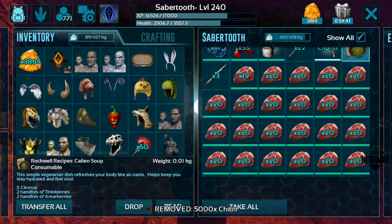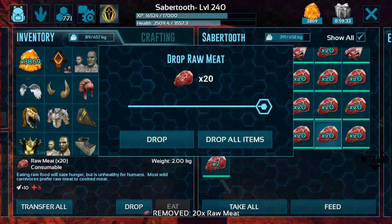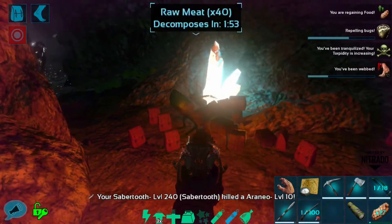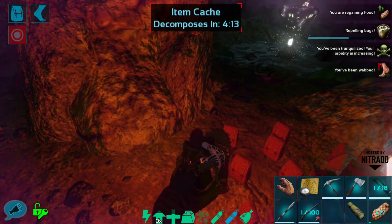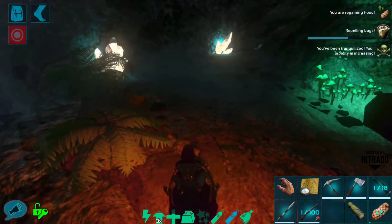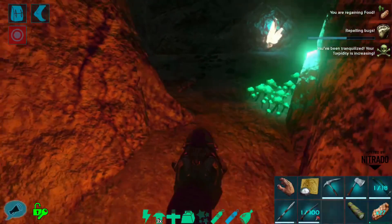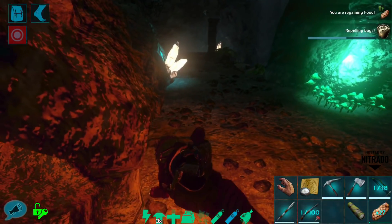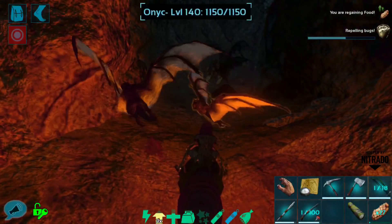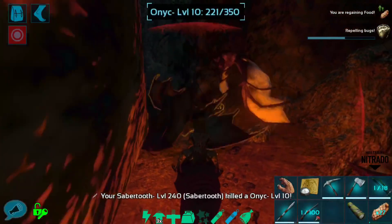I don't want to drop everything — I'll drop all the chitin. I would like to keep some of the meat on me, just in case we do run into the creatures I'm looking for. Let's kind of run slowly back over here and scope out the area. We are still doing bug repellent, but we are on the saber, so that's going to make a big difference in terms of what we attract or don't attract. I'm not seeing any Arthropleura back here just yet.